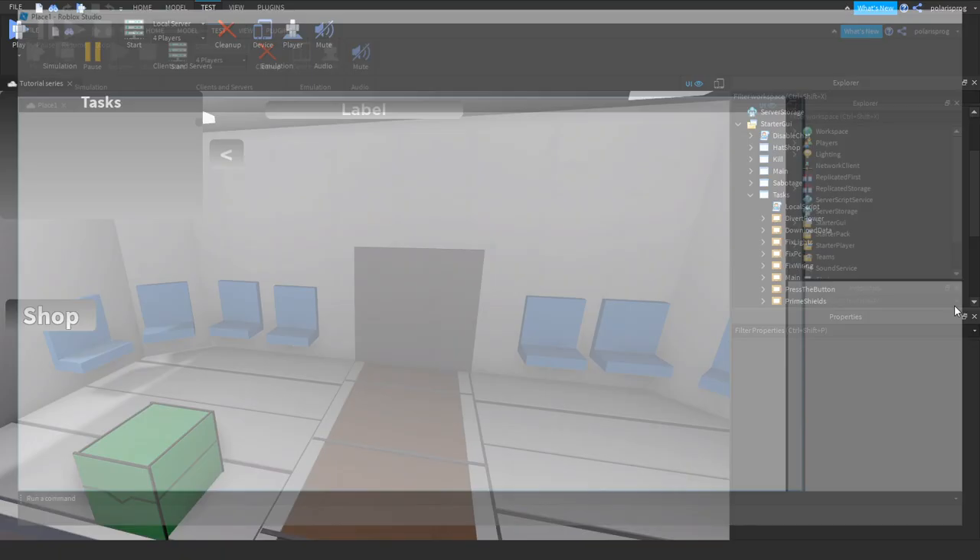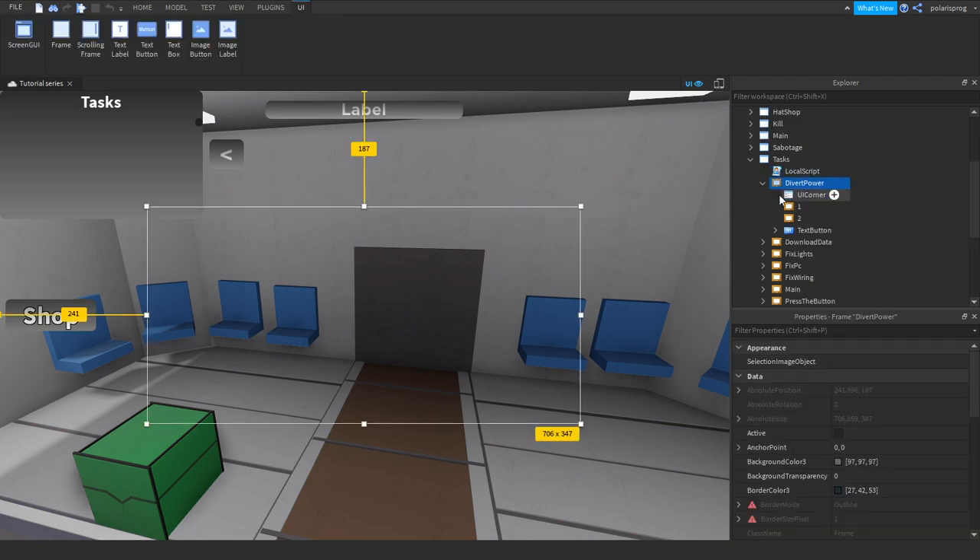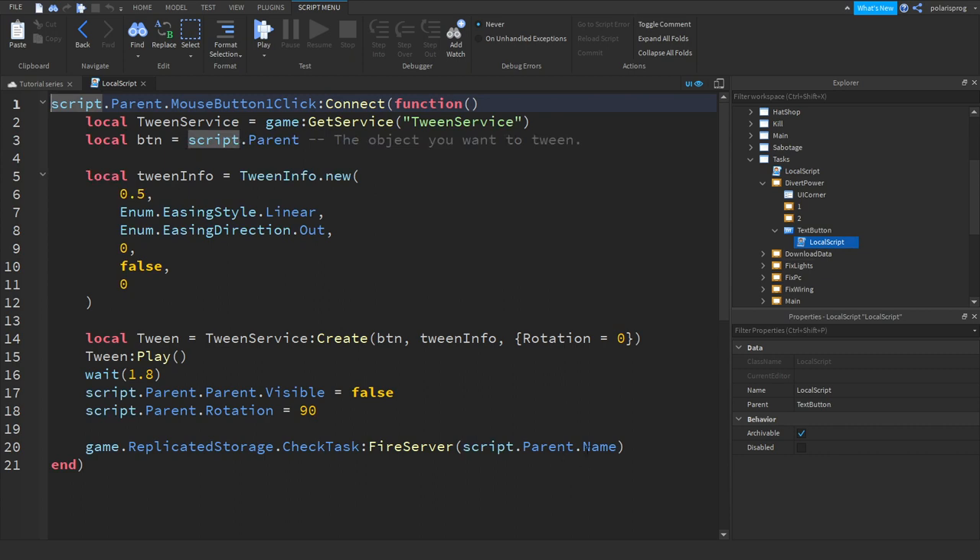So let's fix this. It's very very simple to fix. All you have to do is in the DivertPower frame and text button, instead of sending script up there and our name, we're gonna send script up there.